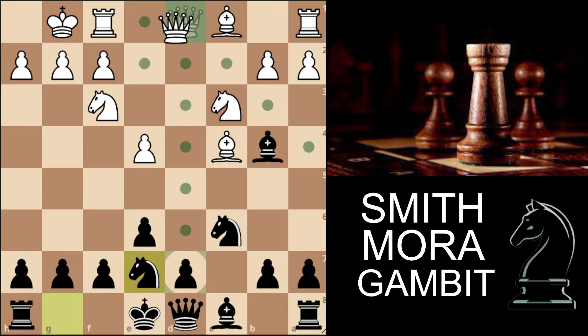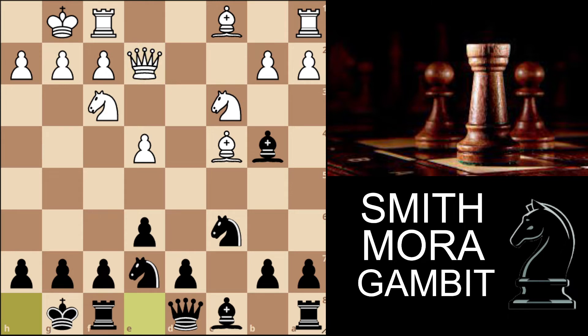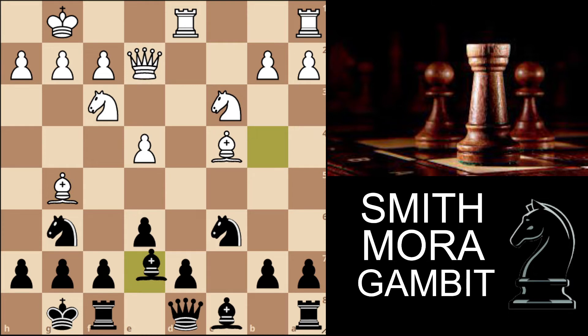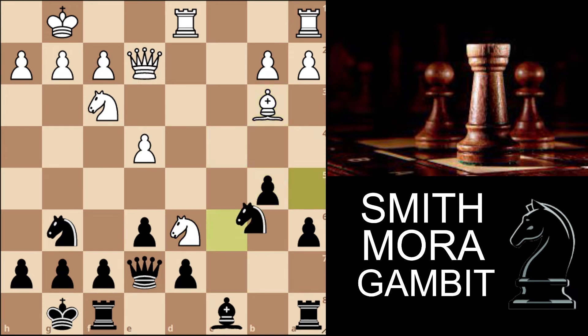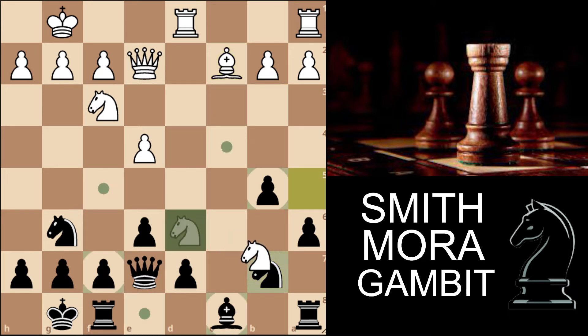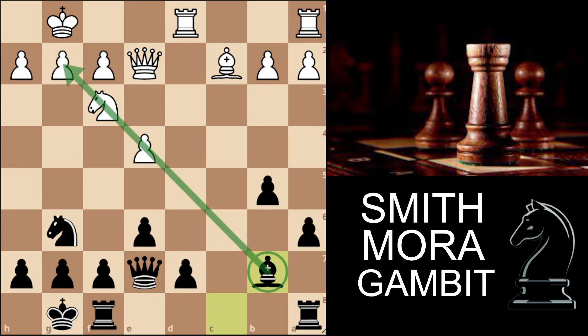Let's see what happens if white plays queen to e2. After short castles, rook to d1, knight to g6, bishop to g5, we play bishop to e7. Then bishop takes on e7, queen takes on e7, knight to b5 trying to exploit the d6 weakness, and we play a6. Knight to d6, b5 attacking the bishop, bishop to b3, knight to a5, bishop to c2, and here I like knight to b7 to immediately contest the knight. If white captures, all he's done is help us develop our bishop, which will be fantastic on that diagonal.